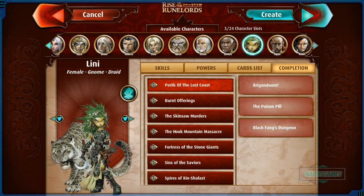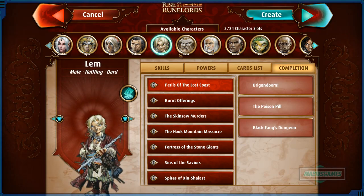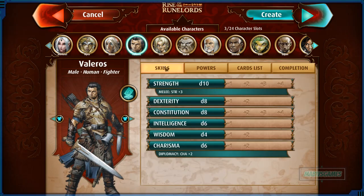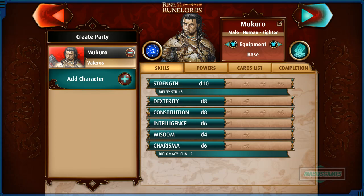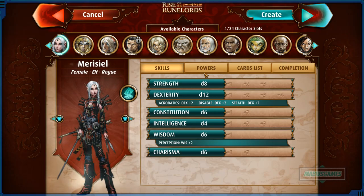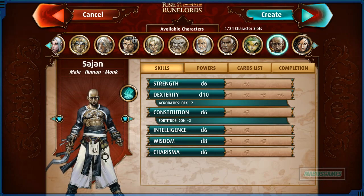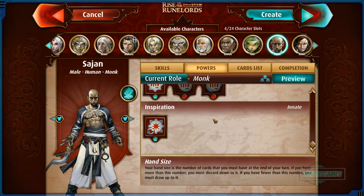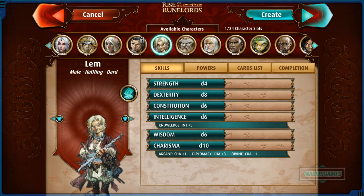I'm going to do three characters. From the tutorial you learn to use Merisiel and Kyra — a rogue elf and a human cleric. But I want three I've never used before. I'll start with the human male fighter, who's strong in strength and charisma. We'll name him Mukuro. Then I want a paladin or someone with healing — I see a monk with acrobatics and fortitude, but I'll stick with Kyra since she's a reliable healer.